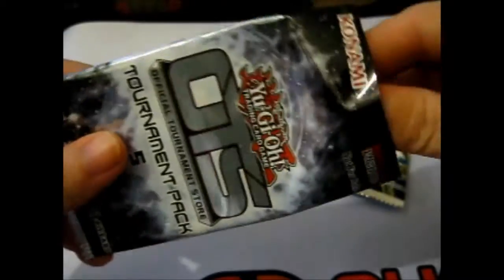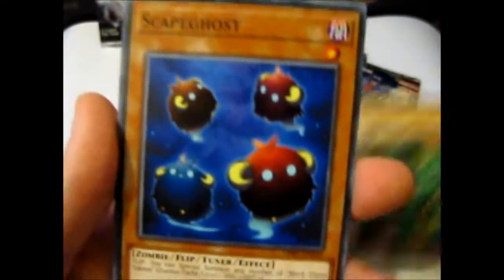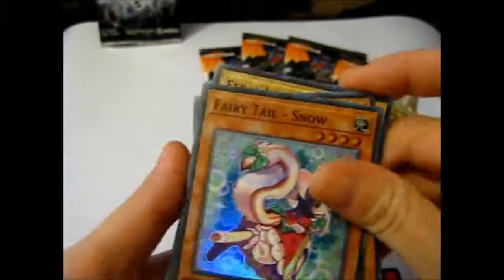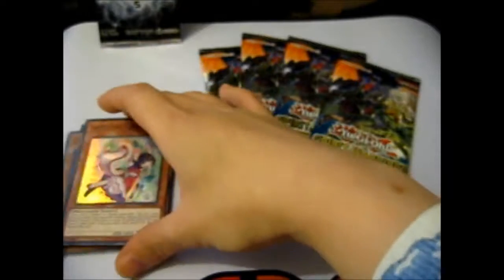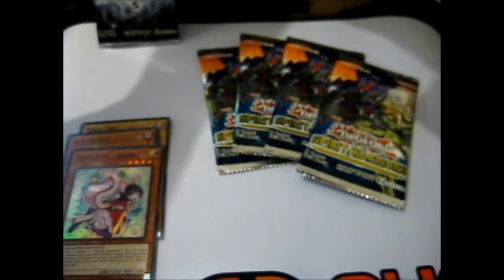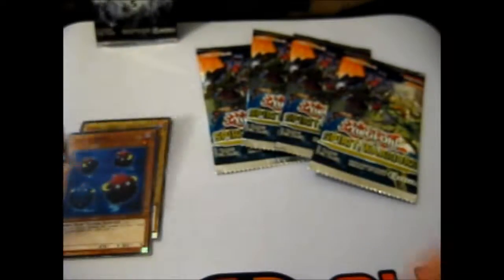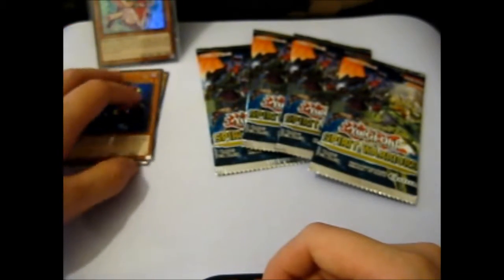I'm not sure if this is really reasonable with only three cards inside. So let's see what we have: Feral Imp, Escape Ghost, and Fairy Tail Snow. Awesome! These are more Pokémon size than Yu-Gi-Oh size, but they will fit. That's that for that one.